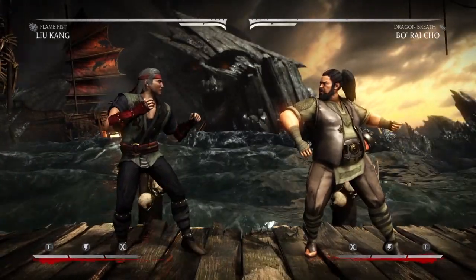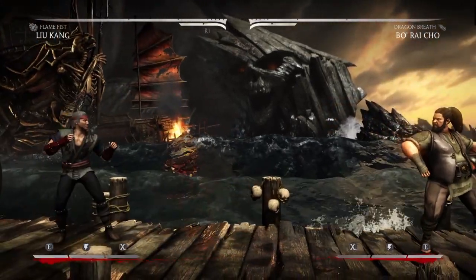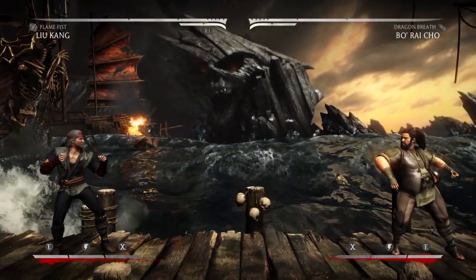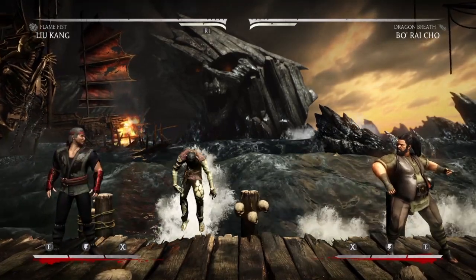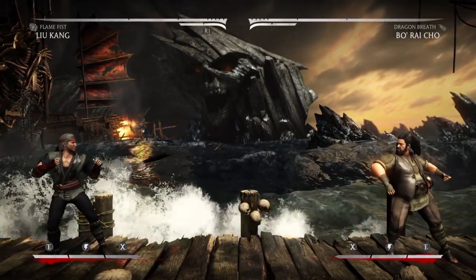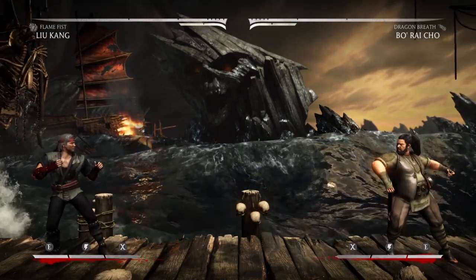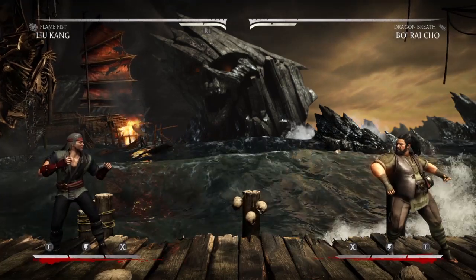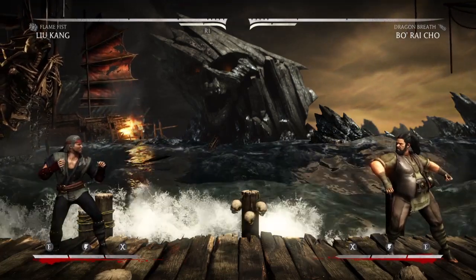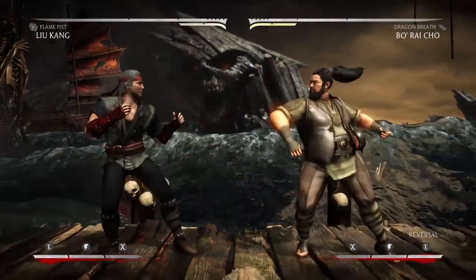After you get those two commands down, we're going to go for something a tad bit more difficult — flame fist into back forward one or back forward two. The reason being is because the windmill punch command is forward back forward four, and all you're missing is the forward when you do a fireball. So it's getting your fingers prepared to input the correct directions for the windmill punch. Get that done 100% of the time.